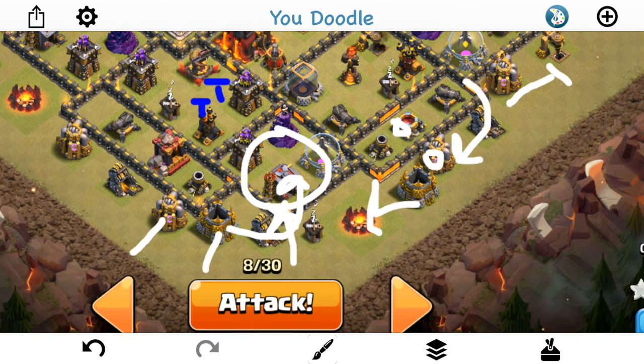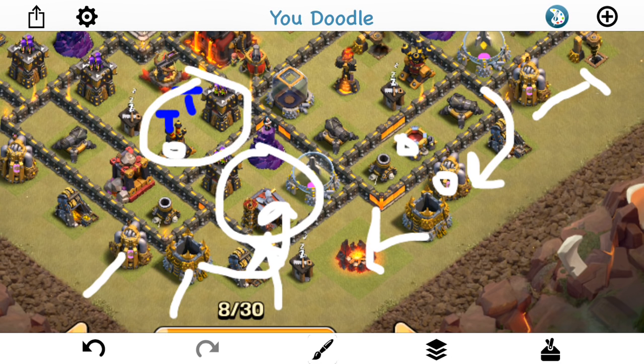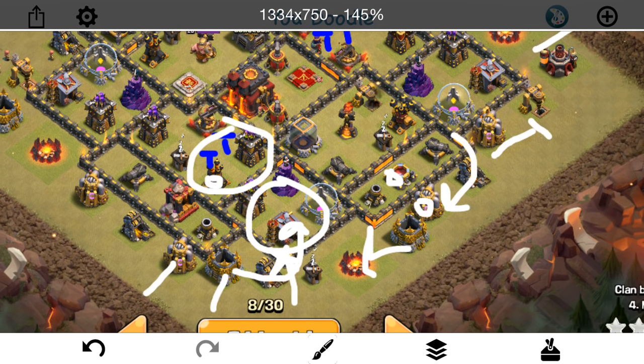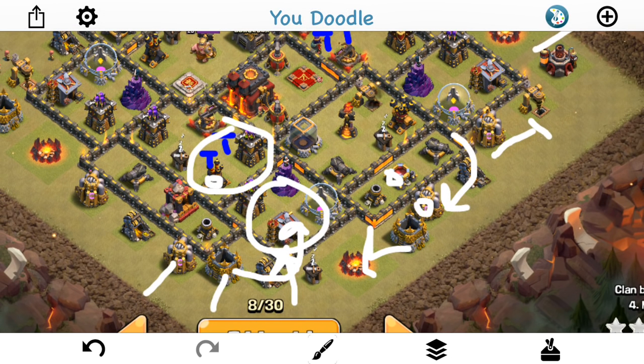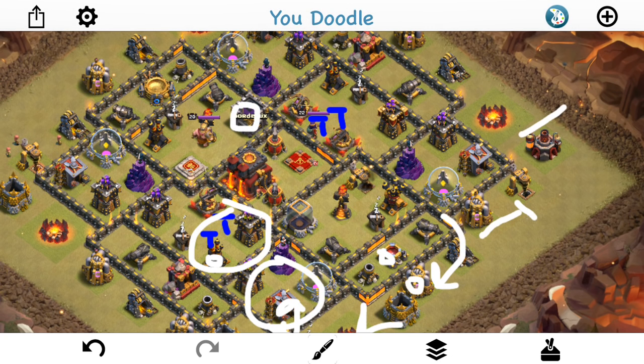I'll also pop the king's ability. And the goal is to get this air defense taken out, obviously. Get these two Teslas maybe, which I drew in, and get that archer tower. So that should be attainable. Especially with no CC troops, they will be out of range. It's all Valks and Goblins, so nothing to target my dragons, which is nice. And my kill squad, my heroes, won't trigger the CC, which is also nice.